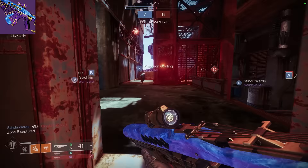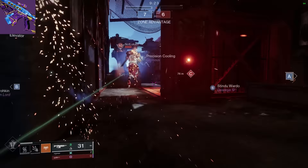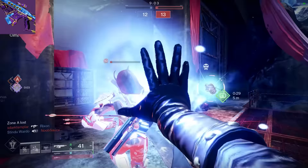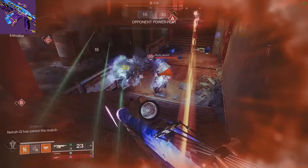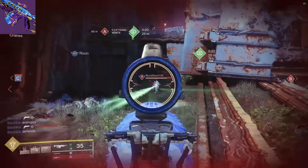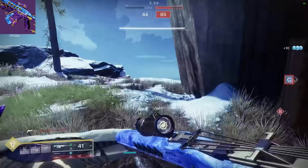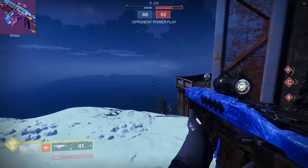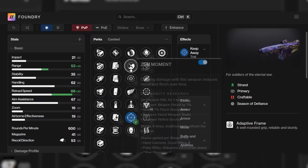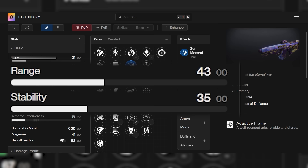Next on the list we have the Perpetualus. This is kind of close to the Gnawing Hunger, but it has a few problems that bring it down a little bit lower. The only damage perk it has that's really good is Golden Tricorn, which is actually a solid perk — it brings it to a 0.7 time to kill with only one stack. But if you accidentally tap your other weapon, not even full-on switch to it, Golden Tricorn will disappear. A lot of other damage perks let you just tap the weapon at the very least, or full on switch and switch back. And if you're going with Zen Moment instead of Keep Away, you're going to have less range and less stability than Gnawing Hunger overall.